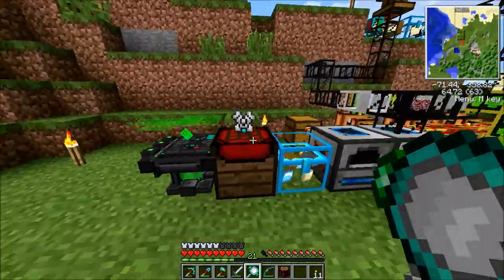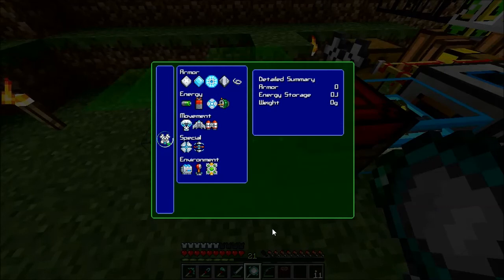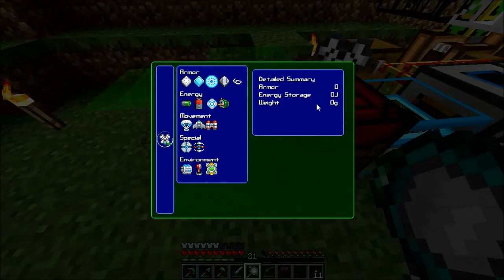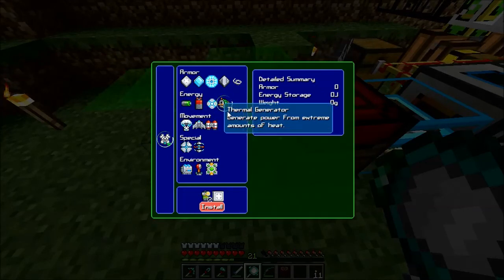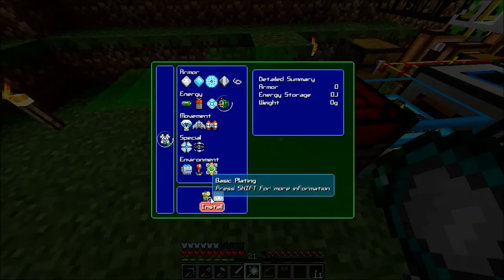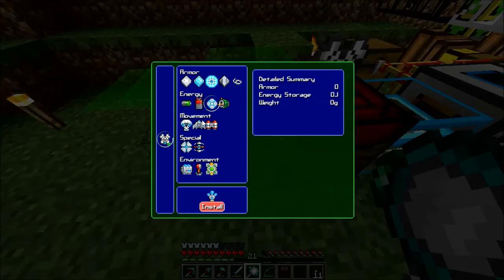Now that I have it, this gives me this option here in the tinker table — these are all the things you can add to it. First off, you're going to need a battery of some sort to power your stuff, because right now it has zero joules of energy storage. This right here will generate energy from heat, so basically in the nether it will power itself. It needs two control circuits and basic plating, or you can make these crazy batteries.